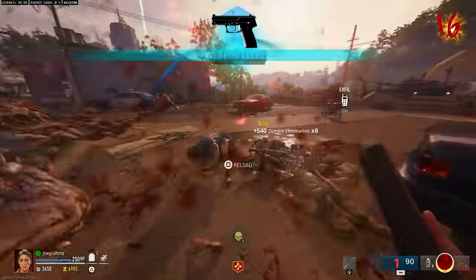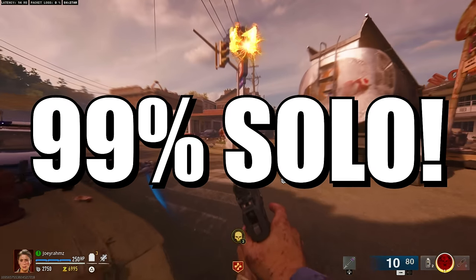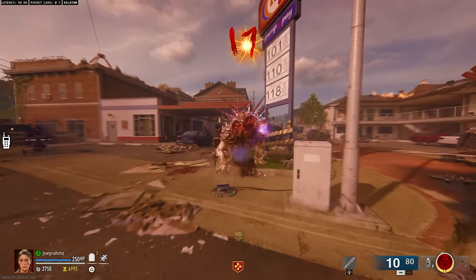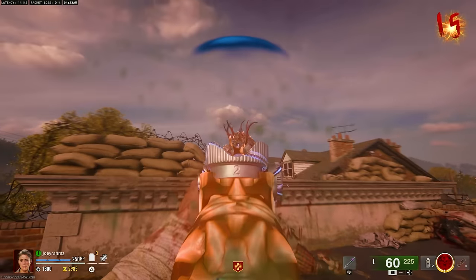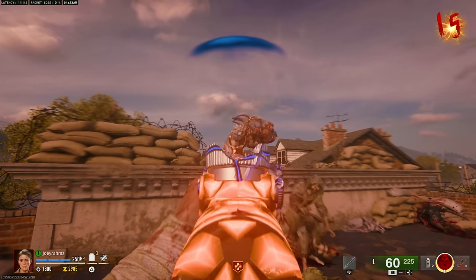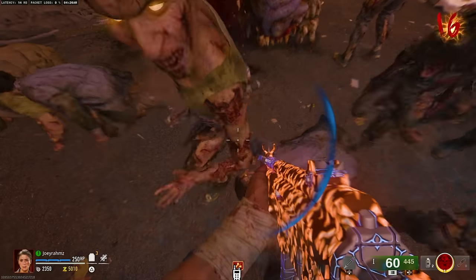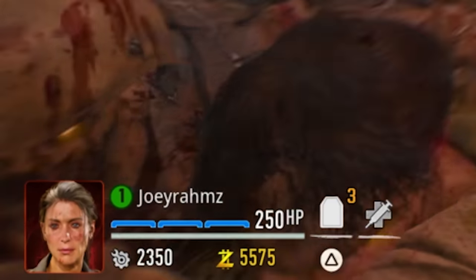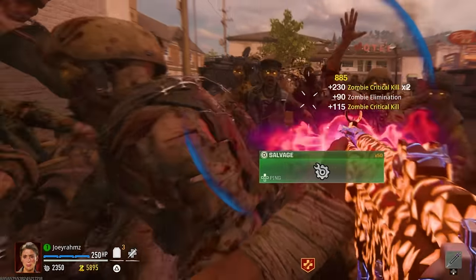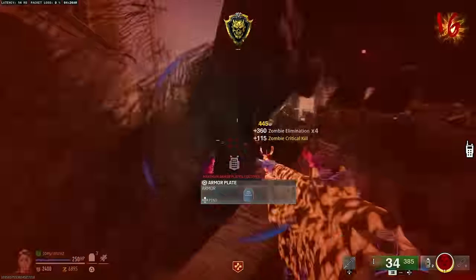I'll show you how to do the god mode glitch without any friends — it's not completely solo but it is solo, I'll show you what I mean in a second. As you can see, this guy does nothing to you, you can just go ahead and kill him. If your shield goes down, once you start killing zombies you'll notice it goes back up — it gives you shield health and regenerates health when you kill zombies, so you're basically in god mode the whole time as long as you're actively playing.